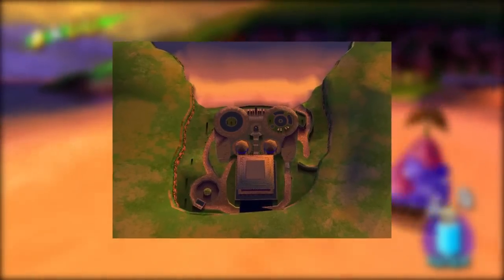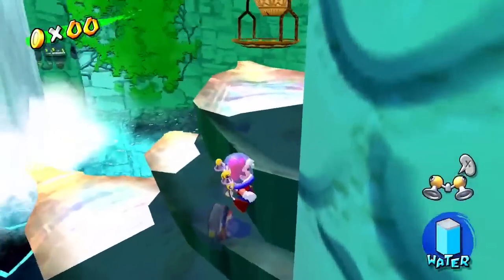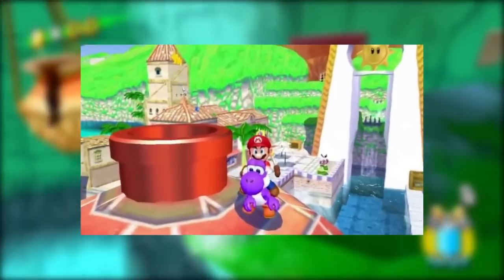Serena Beach is actually in the shape of a GameCube controller. There's a remix of the Noki Bay theme which was supposed to be used when riding Yoshi. However, Yoshi never makes an appearance in Noki Bay, which leads many to believe that at one point in development, Yoshi was actually supposed to be used in Noki Bay.